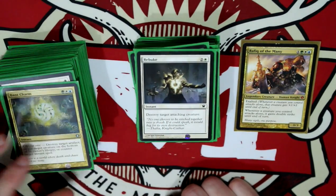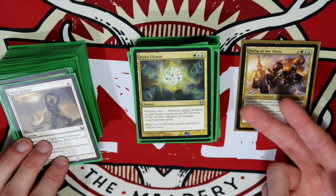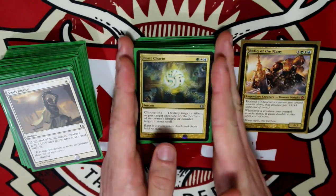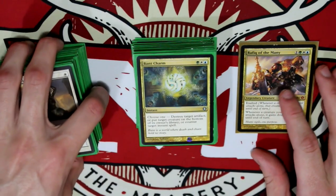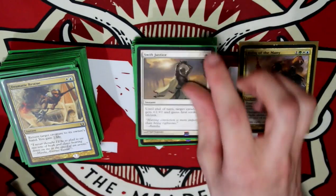Rebuke — I like that card. Bant Charm: Destroy Target Artifact, or Put Target Creature on the bottom of its Owner's Library, or Counter Target Instant Spell. I really like this card. With my stuff that I haven't really updated, you'll see a lot of putting creatures on the bottom of their Owner's Library, but I've always liked Charms that give you multiple things you can do.